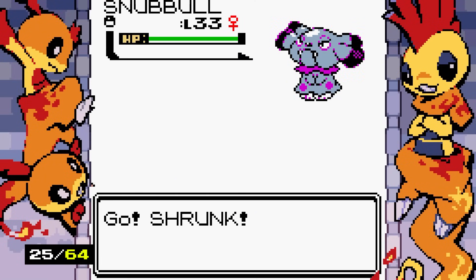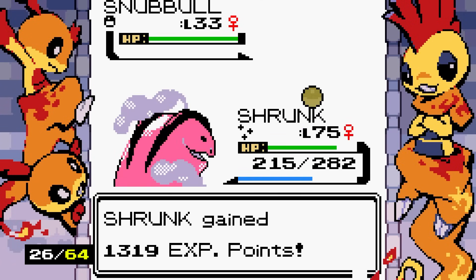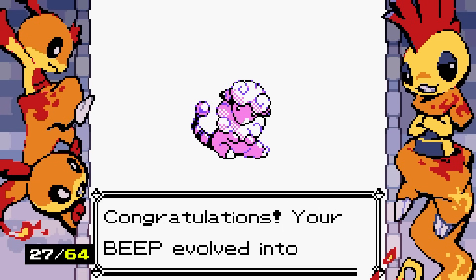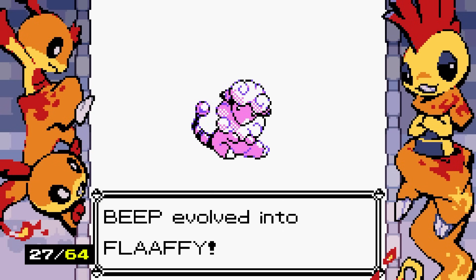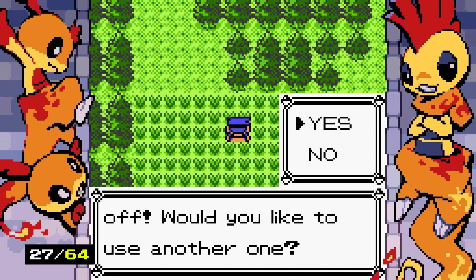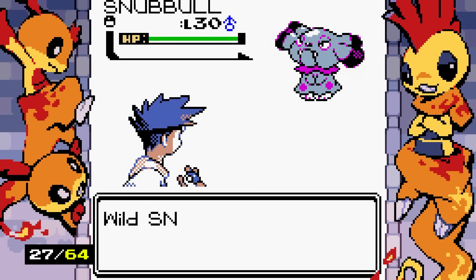One of the worst feelings is ripping your earbuds out of your ears. Shiny Flaaffy is always kind of mid — Flaaffy is normally pink, so instead of making the shiny something cool like yellow, they just make it a weirder pink. Another shiny Swinub — let's go!